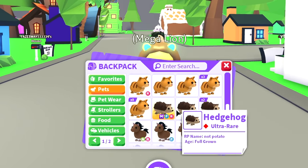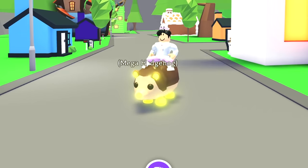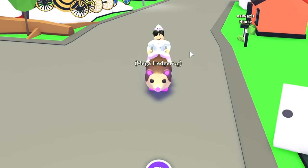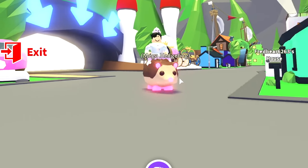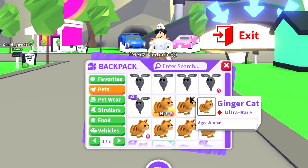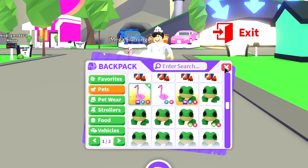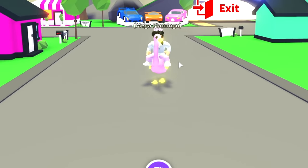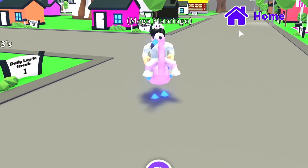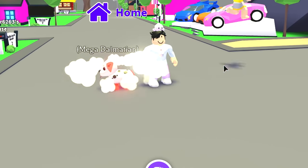The mega hedgehog is really hard to come by, so I'm really glad I was able to make one. Going up, we have the mega ginger cat, the mega ghost bunny, and the mega flamingo — another rare pet. I forgot what egg the flamingo was from, but they're really hard to get, so getting a mega flamingo is a huge flex. I'm pretty sure it's from the Safari egg — let me know in the comments if you know.